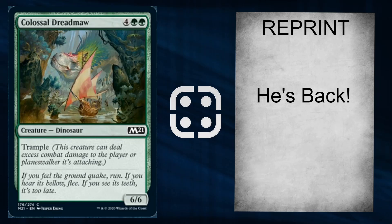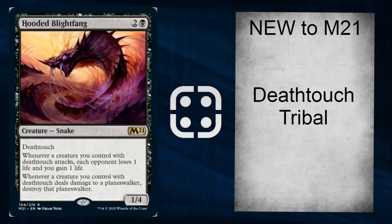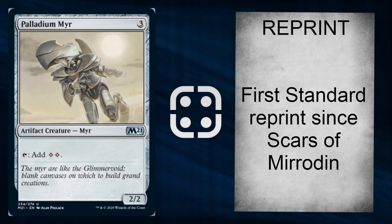Right, on to June 13th, day nine. First up we've got Hooded Blightfang — a deathtouch tribal card. It has deathtouch; when a creature with deathtouch attacks, every opponent loses 1 life and you gain 1 life; and when a creature you control with deathtouch deals damage to a planeswalker, destroy the planeswalker. More planeswalker hate — love it. Shame it's not legendary. Then you've got Paladin of Mirrodin — a reprint, first standard reprint; its original printing was in Scars of Mirrodin. It's a 3 mana 2/2 with a Sol Ring tap.